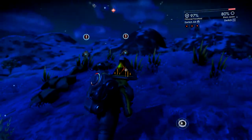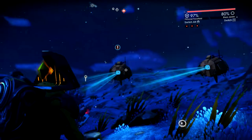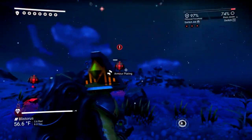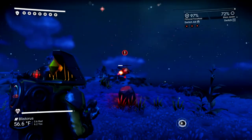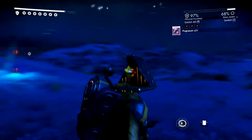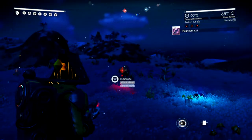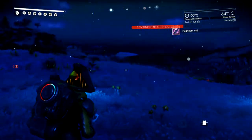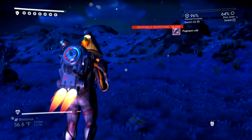After you clear the second wave of sentinels, you should receive another star. This is when the sentinel quad will show up, along with another two sentinel drones. I prefer to take out the drones as quickly as possible to make dealing with the quad easier. The quad has a relatively easy to dodge laser attack at range. However, if you get close, they have a short range lunge attack that is quite painful.